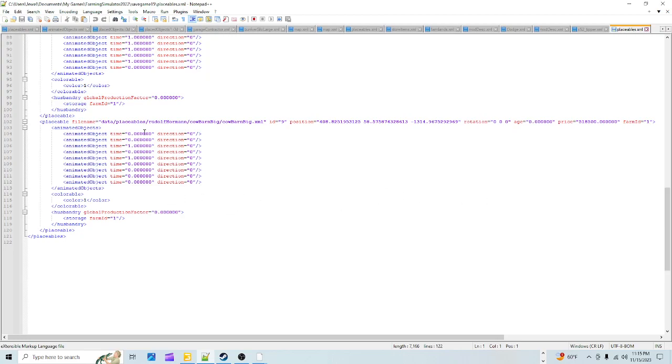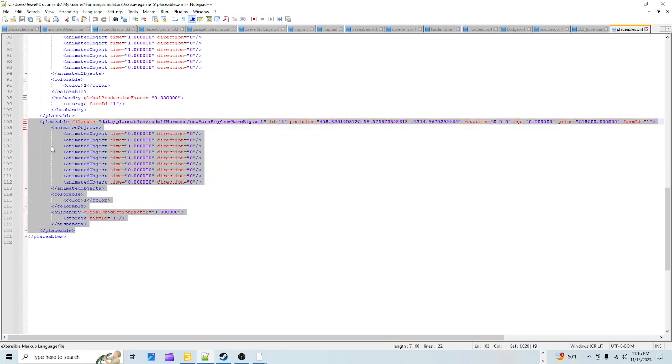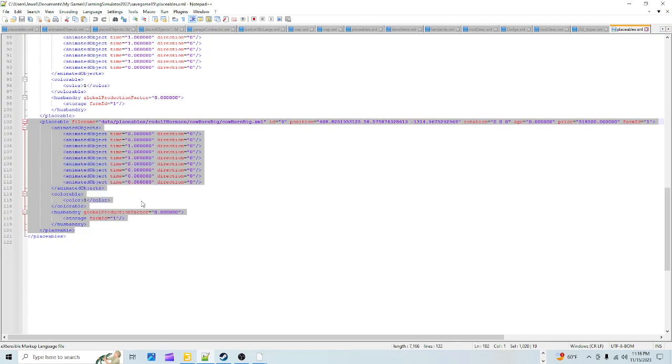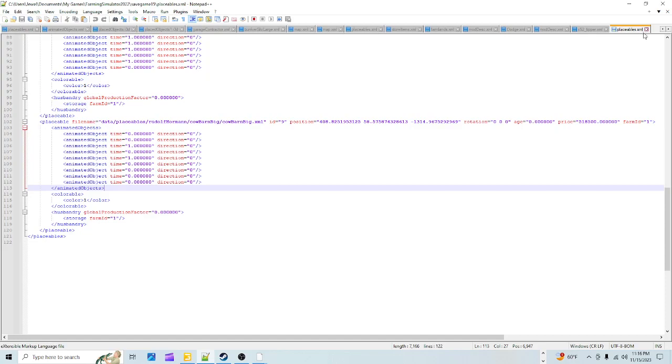You can see it doesn't show any cows or age/health information because we didn't buy any - that's intentional. We want it to be where players buy cows once they're in the game. Click at the end of the closing placeables tag, highlight all the way up to include just that one entry, then right-click in the highlighted area and click Copy. Click off it in the white area, then close that file.